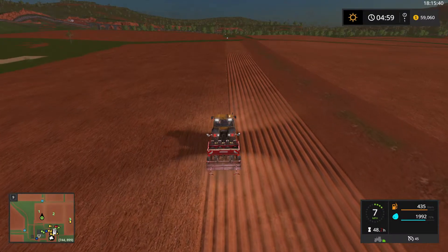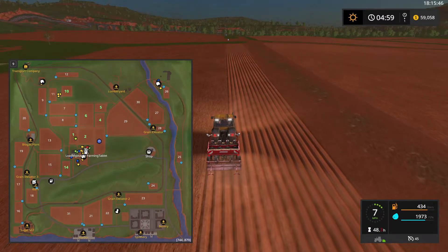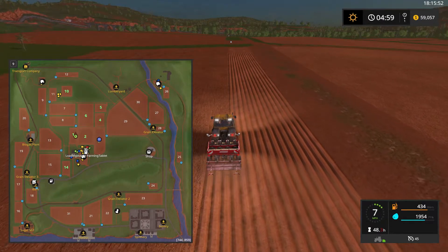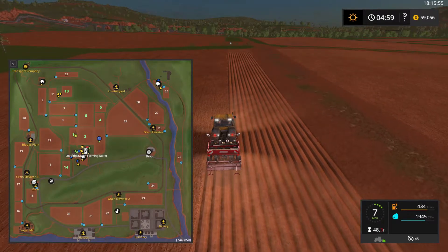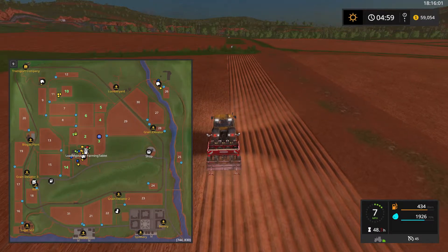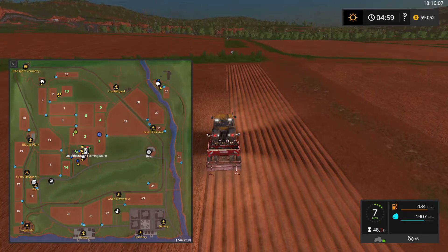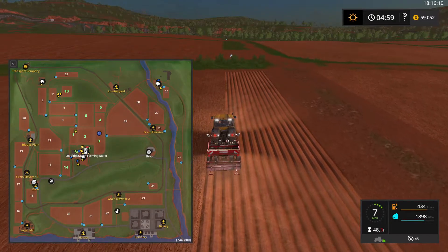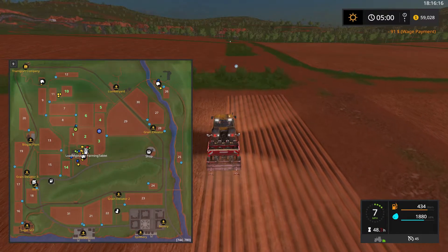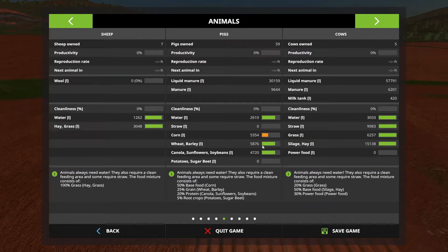You know what I think I should do — I think I should buy fields 8 and 7 in front of me. I'm going to focus on that next. I've already got field 10 which is dedicated to hay production, and field 11 can be dedicated to straw production. Field 1 can be potatoes, and fields 8 and 7 can be corn.